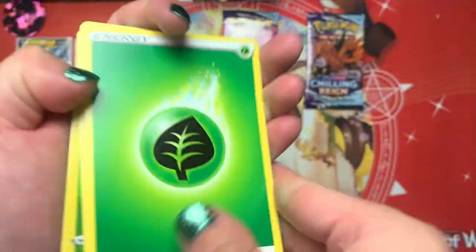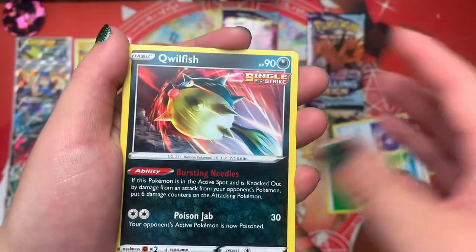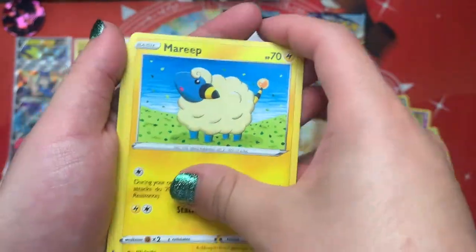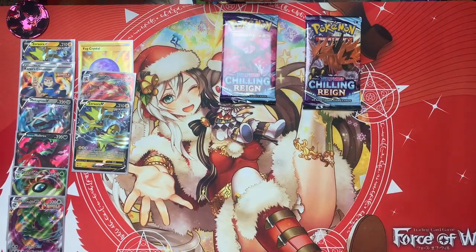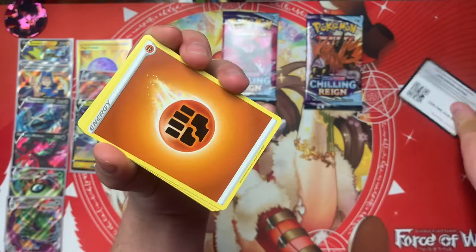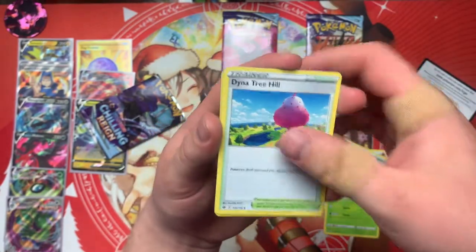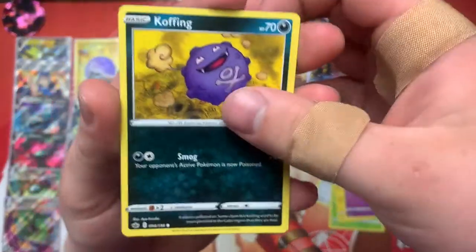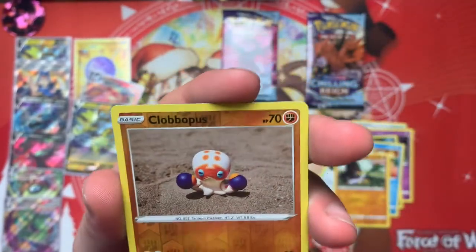Leaf Energy, Corelia, Fog Crystal, Brawly, Quilfish, Galarian Slowpoke, Weedle, Clobbopus, Mareep, Kakuna, and Volcarona. Here's your code card. Fighting Energy, Old Cemetery, Steenie, Dinah Treehill, Blitzel, Ghastly, Koffing, Delibird, Galarian Farfetch'd for the reverse — we got a Clobberpuss. That is a cute Clobberpuss, yes it is, very cute.